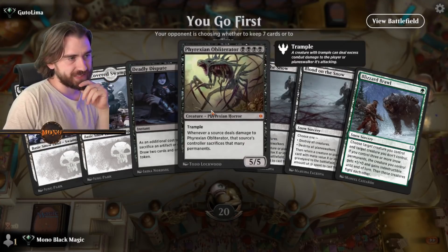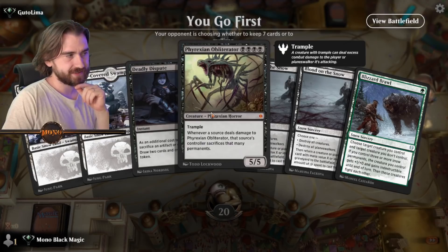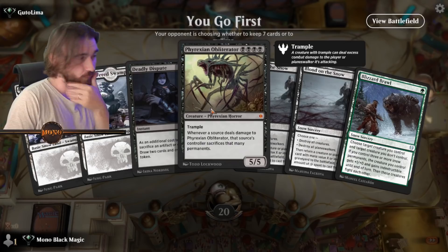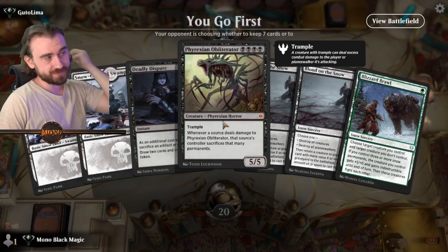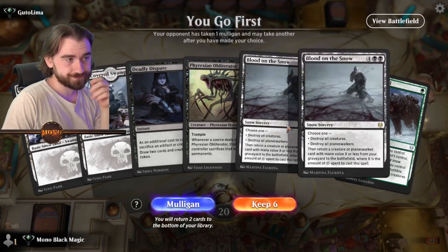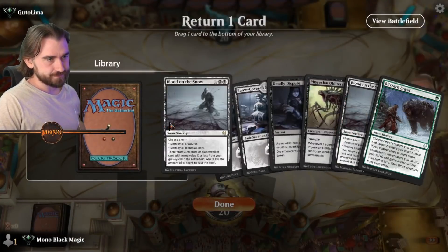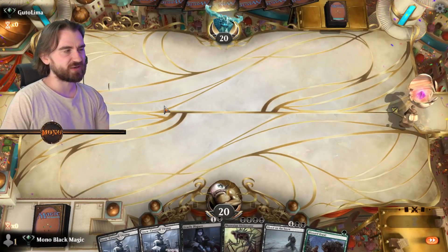Another way I thought about bringing this guy in is maybe with reanimation. I was thinking of a card that can reanimate for four or less — then we could discard it turn one, return it turn two. Because if we could return this guy and fight immediately, that was going to be a big surprise. I'm going to keep this hand, ship Blood on the Snow, and I think we're ready to rock and roll.